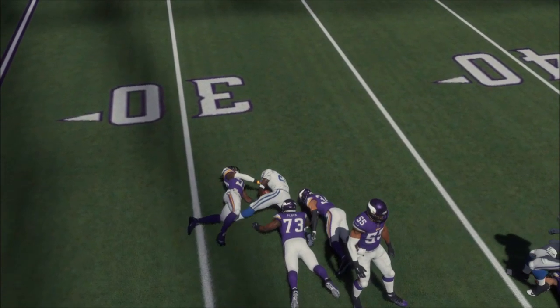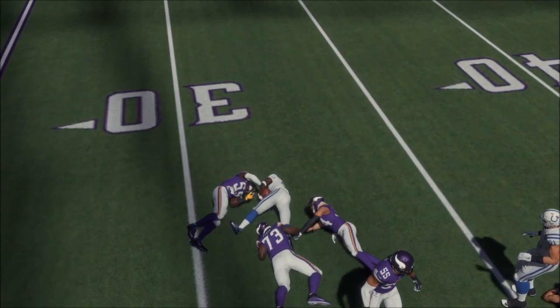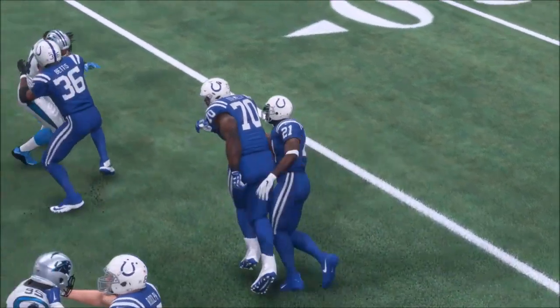Let's be honest — this has to pass the visual test. Whether it's animations or physics, you have to be able to look at it with some critical eye and say yes, that's believable. This player should have broken that tackle; this player should have been brought down. In Madden, more often than not in my opinion, you're saying the latter. This is not a difficulty setting as some of you like to think.